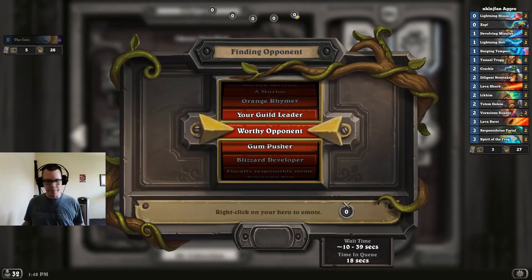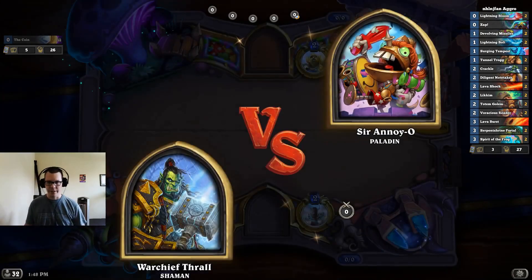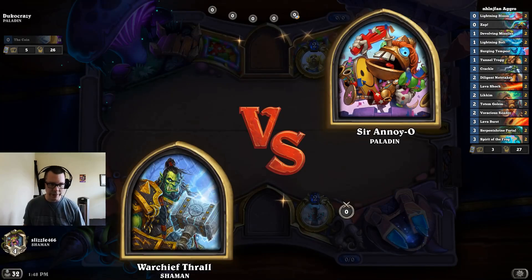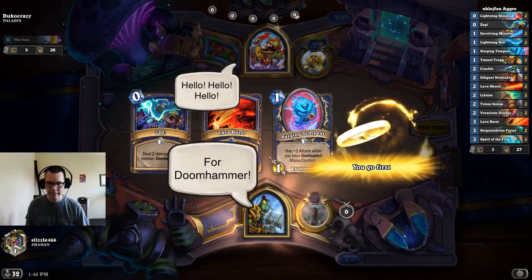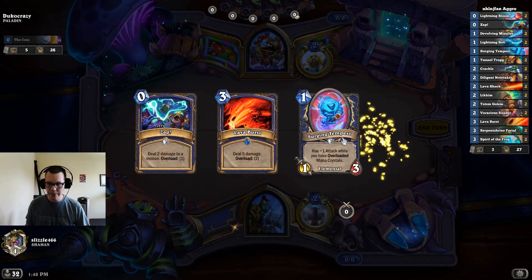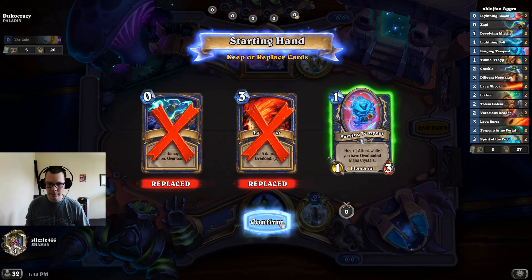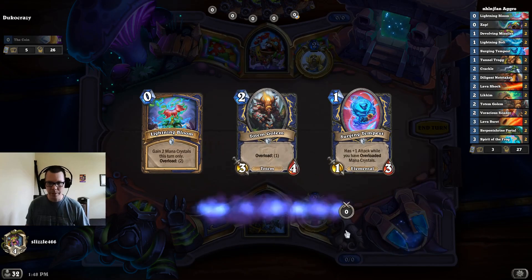One very bad matchup to queue into would be a Druid or a Warrior that tries to armor up a lot. Okay, we have another Paladin. We have the Tempest — it's not bad.